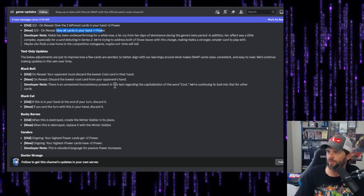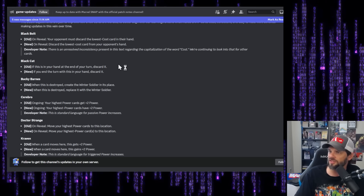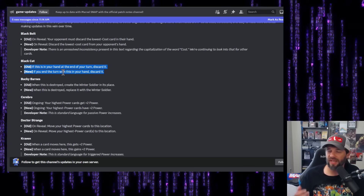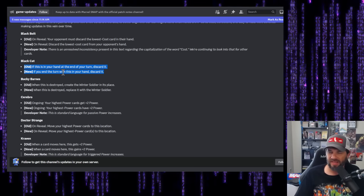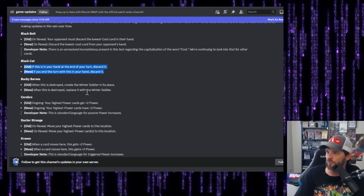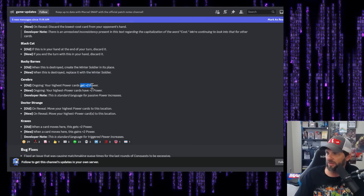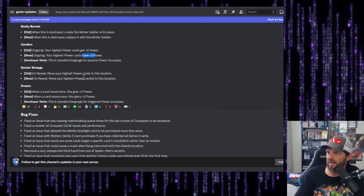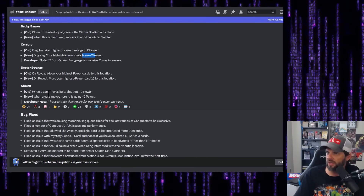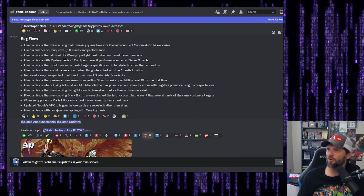Text-only updates: Black Bolt now reads 'discard the lowest cost card from your opponent's hand.' Black Cat's text updates to 'if you end the turn with this in your hand, discard it.' Bucky now says 'replace it with the Winter Soldier,' which may tie into future cards. Cerebro, Dr. Strange, and Craven all received minor language clarifications — for example, Dr. Strange now clarifies it could move one or multiple cards, and Craven says 'gains' instead of 'gets.'